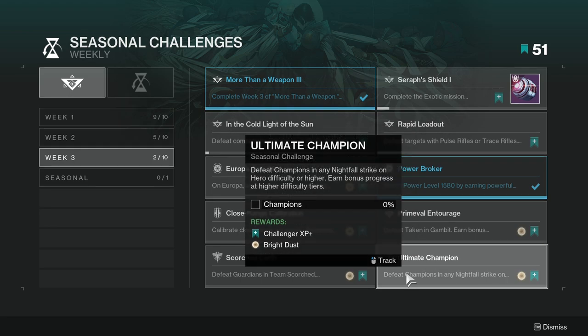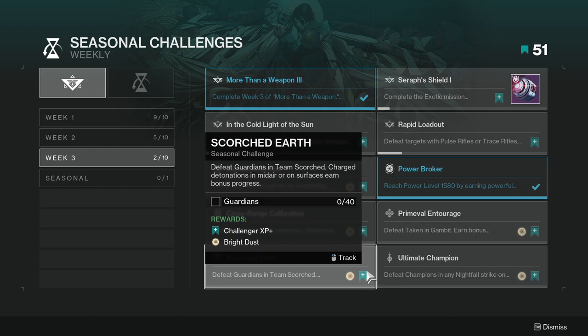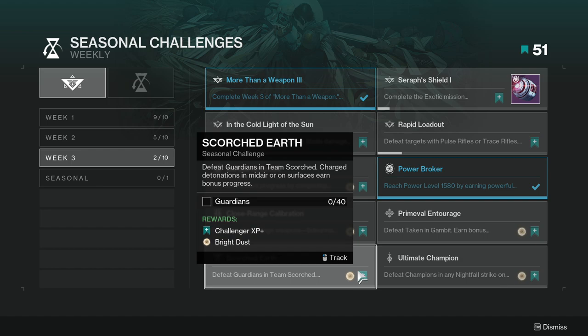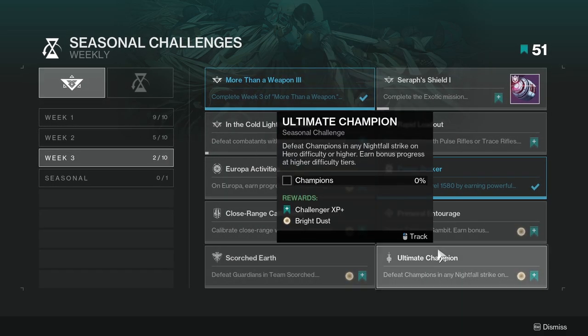Last but not least, Scorched Earth: defeat guardians and complete charge detonations in mid-air or on surfaces in Team Scorch; earn bonus progress. This one's not super hard either — Team Scorch is one of my favorite modes, just turn your brain off and kill stuff. Overall, none of these challenges are too hard; some are just more annoying than others.